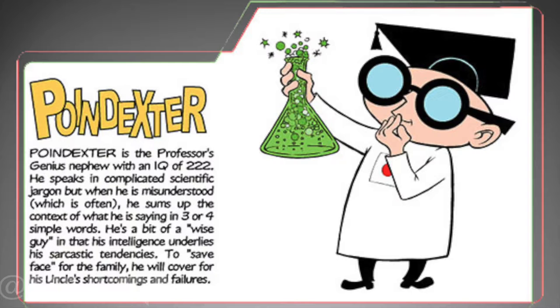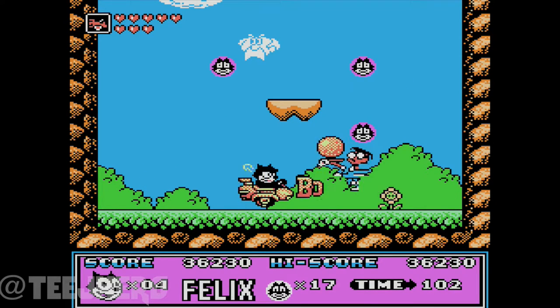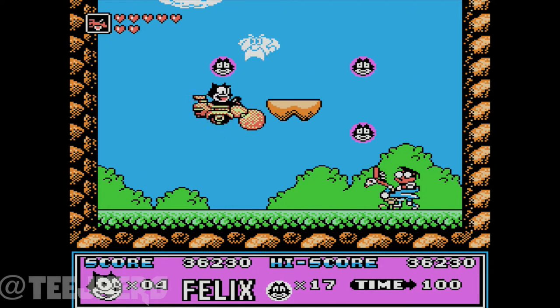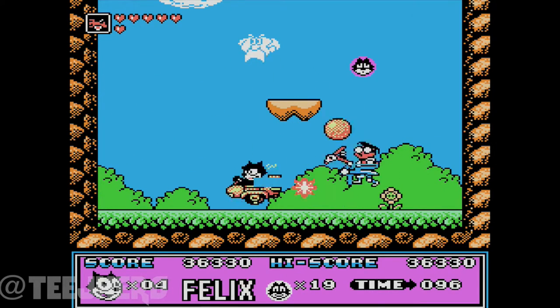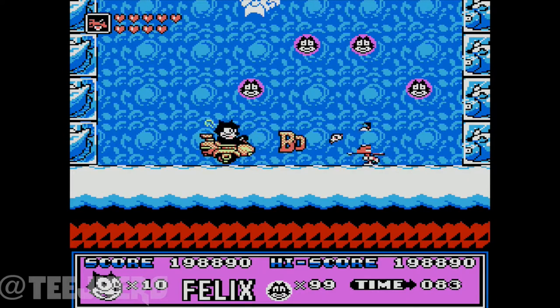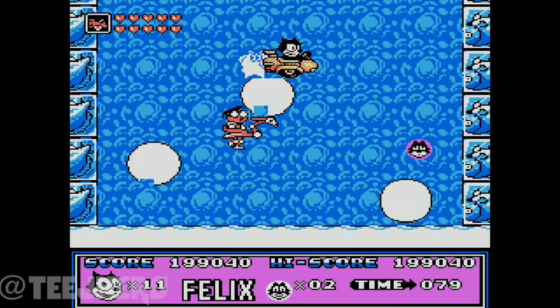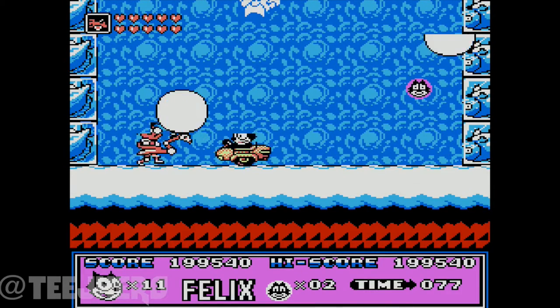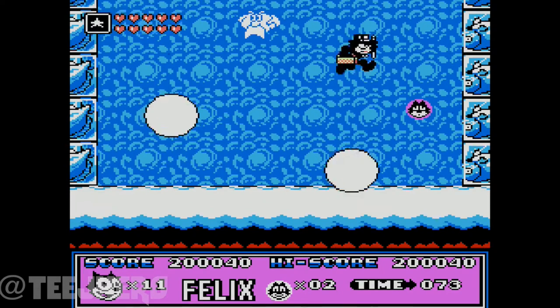Poindexter, much like Master Cylinder, is a boss who faces Felix twice in the game. Neither of the battles against him are particularly difficult. Poindexter battles in his weird bird catapult thing as the boss of the first stage and as the boss of the snow level. Poindexter is the professor's genius nephew, and interestingly enough, is occasionally on good terms with Felix, who has hardly any difficulty beating him.